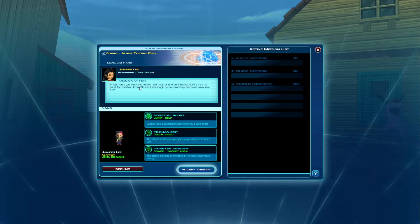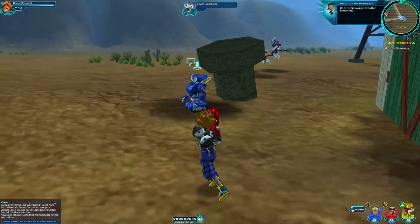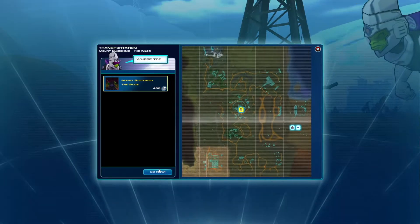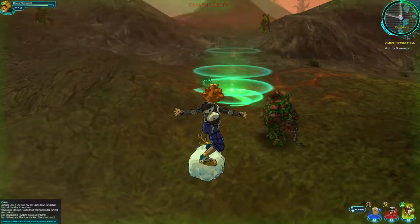Juniper Lee gives us our next nano mission: the Totem of Ectonurite that we found is from the planet Innerfatos. She knows little about alien magic but says we must keep their power away from Fuse. Looks like we're heading to the Fire Swamp — back to the Darklands anyway.